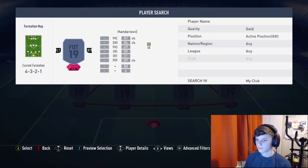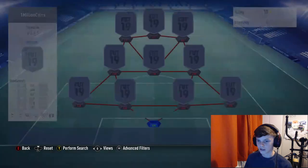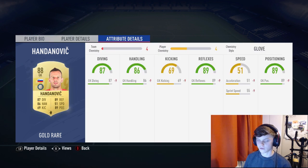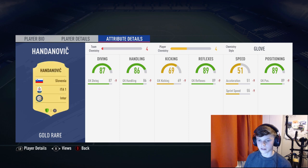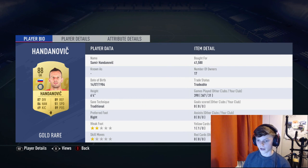Starting from goalkeeper: Handanovic in gold, brilliant keeper — stick him in the squad, Inter Milan. He costs about 41k. The team costs about a million coins. He says minus nine chemistry right now but at full chem he gets plus nine, plus fourteen and so on because I've got the Glove chemistry style on him. He's really good — six foot four, two-star weak foot, one-star skill moves, right footed.